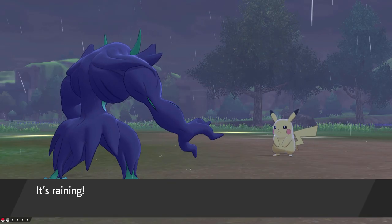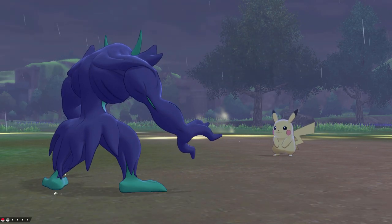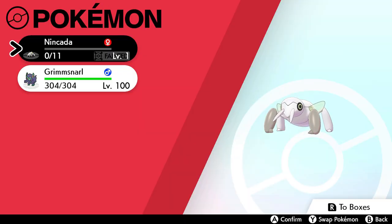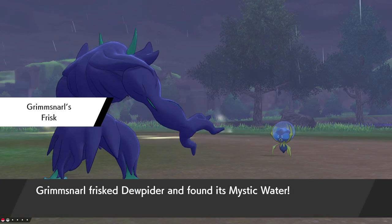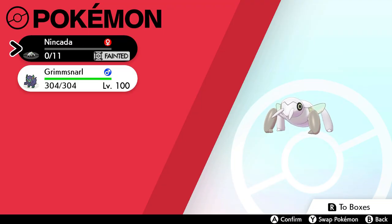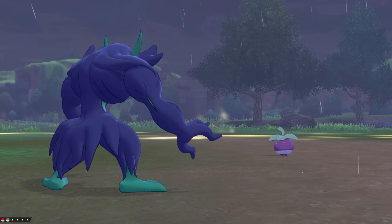There is another helpful ability called Frisk. When entering a battle, Frisk can check an opposing Pokémon's held item. Using Frisk in conjunction with Compound Eyes is a neat strategy for hunting items. The leading Pokémon with Compound Eyes faints, and the second Pokémon in the party has Frisk. This way, you're still getting the effects of Compound Eyes while also checking if the opposing Pokémon is holding an item or not.